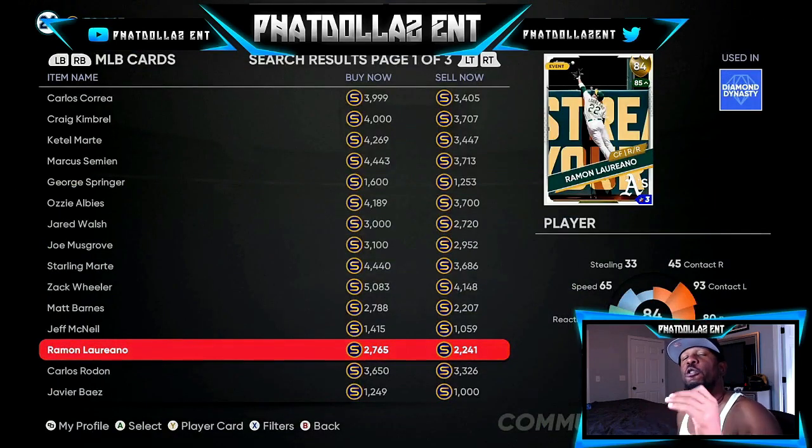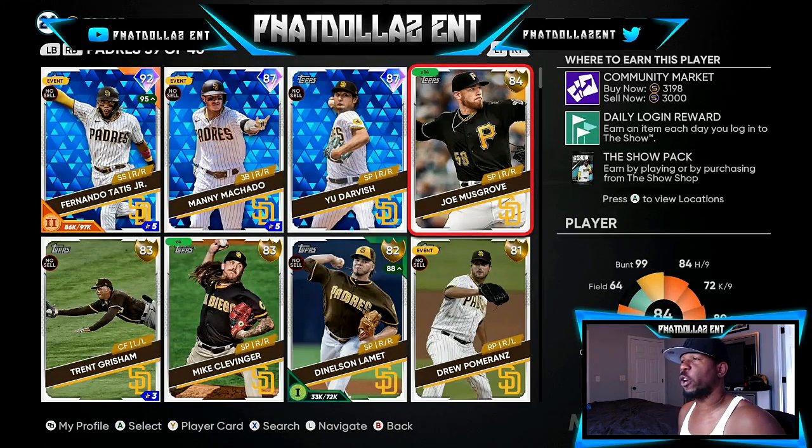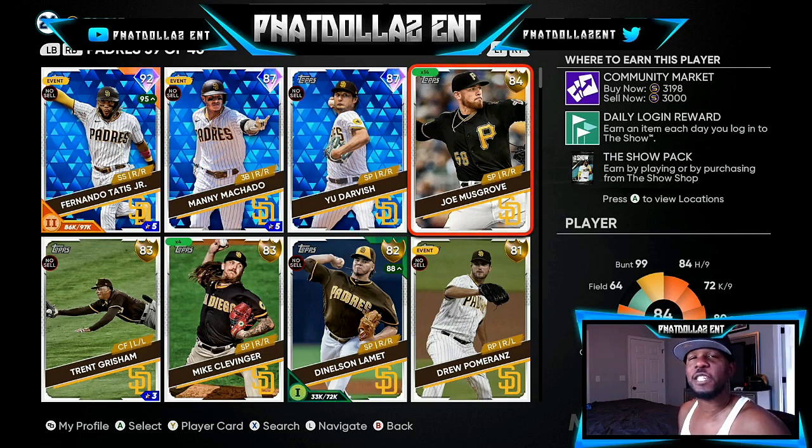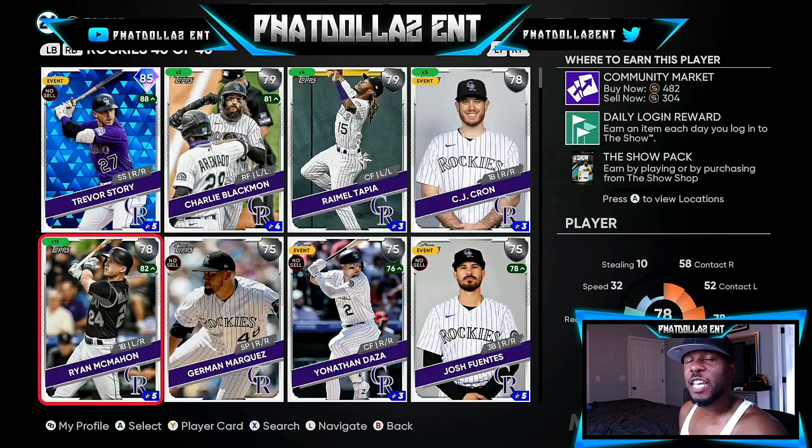Looking at my inventory, you can see I have 14 Joe Musgroves. If he goes diamond, that's 14 times 1500 stubs back — about 23,000 stubs on one card. I always tell you to do it on four to six different cards, because once you start getting up to 15,000 or 20,000 in profit you want to try to get to a hundred thousand.